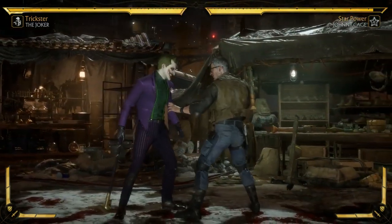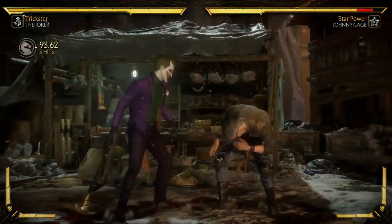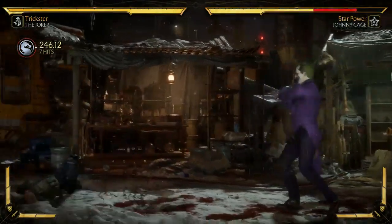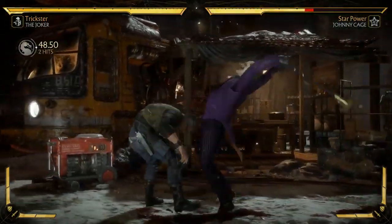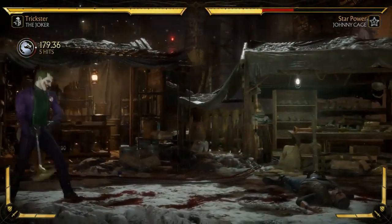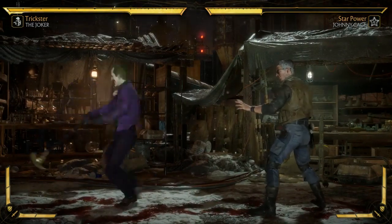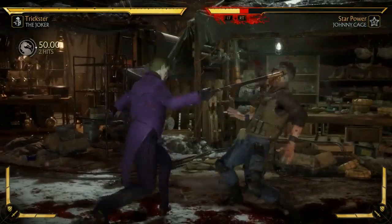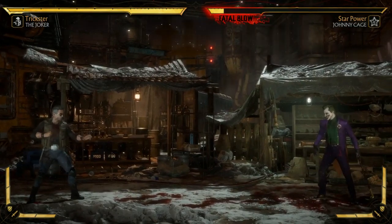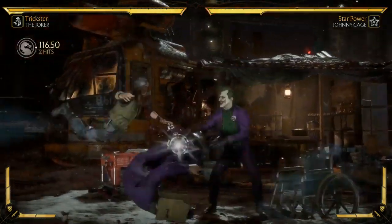His jab strength is really good. He has a couple of options from it — he can actually get a combo, he can go into an overhead, or he can go into an ender that keeps him standing. This looks exactly like his throw, so it's a little tricky. Strike-throw mix-ups are one of the key mix-ups in MK11 and I think he really excels at it.